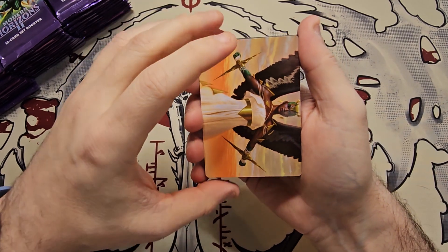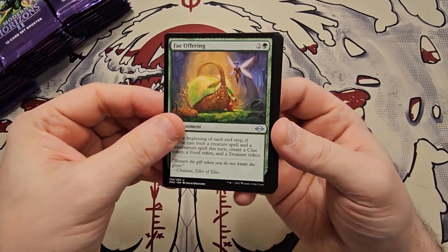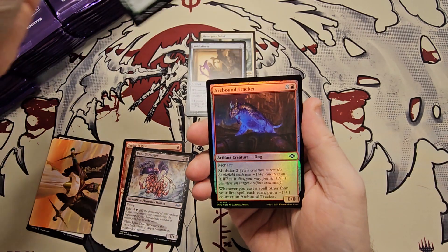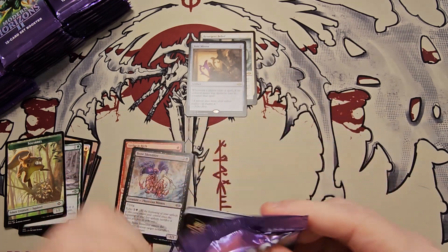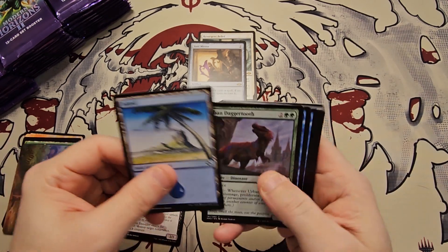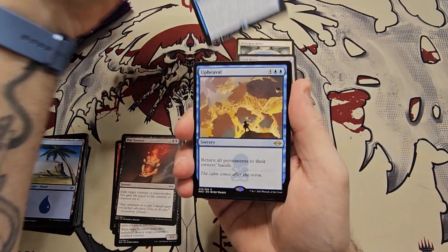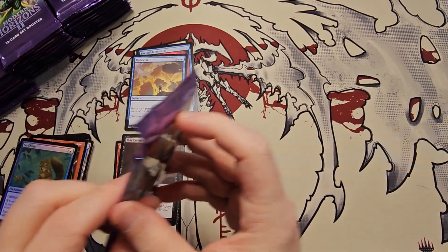Don't forget guys, like and subscribe, share the videos and share the Facebook group. We've got a Fae Offering, Strike It Rich — not bad. Our first rare is a Resurgent Belief, Void Mirror. Our next rare: Bone Shredder uncommon, and a squirrel token. Hopefully the lighting is good as well. Our signed art card is Lucid Dreams. I moved the light across from me because it just gives me more room to move my hands around. Flay Essence, Inevitable Betrayal is our rare, then an Upheaval, Galvanic Ray — nothing big yet.